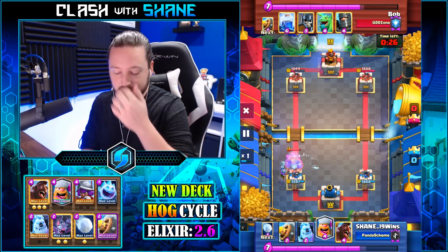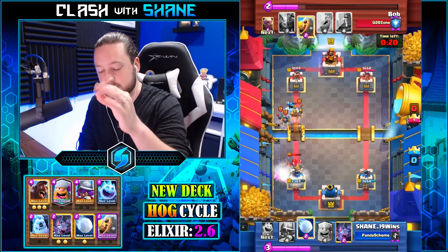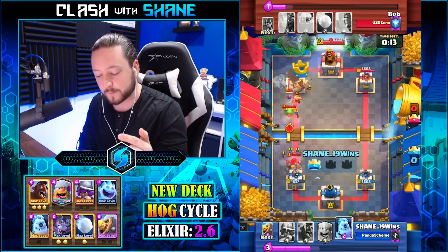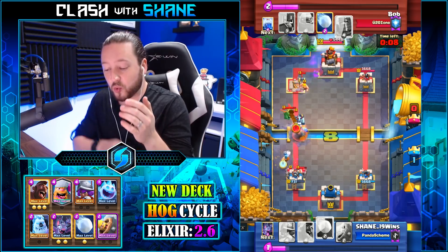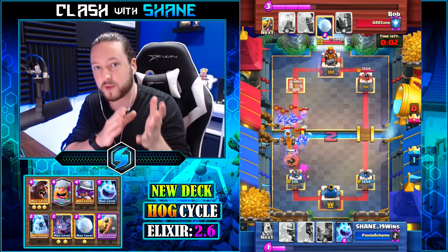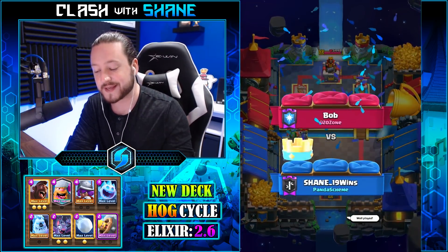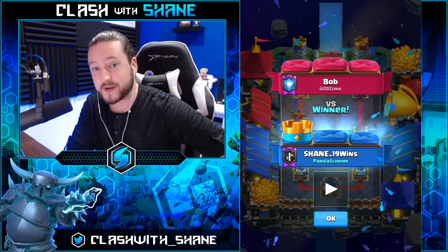With only 27 seconds left, all I have to do is keep holding on for the victory — don't let the golem destroy our tower and we can hold on for the one crown. Ice golem, hog rider aggressive — he lightning spells our musketeer, and now we're free to go lumberjack for that golem because the lightning spell is out of rotation. I probably shouldn't have even defended the golem at all because less golem death damage to our tower — but the best play was offense, force him to spend elixir on defense, and hold on for the one crown.